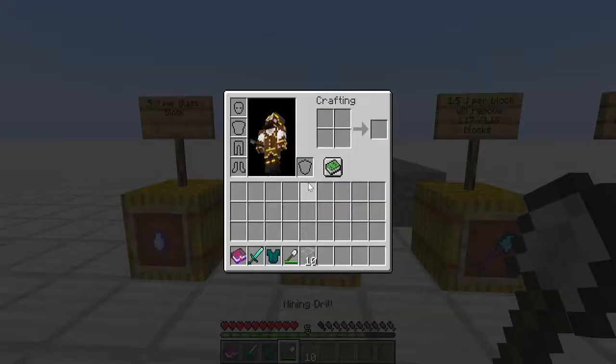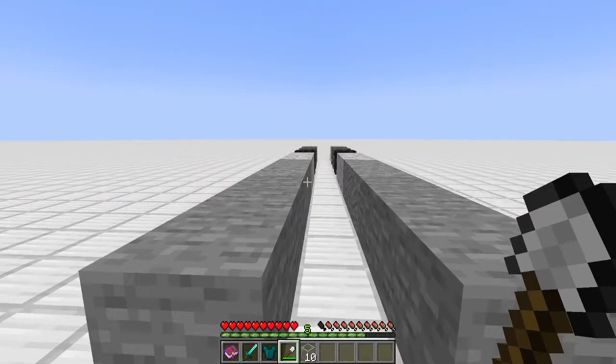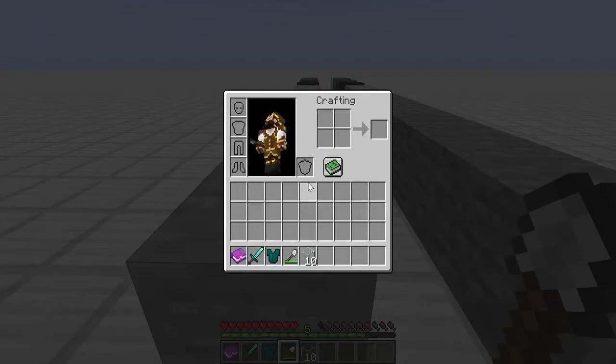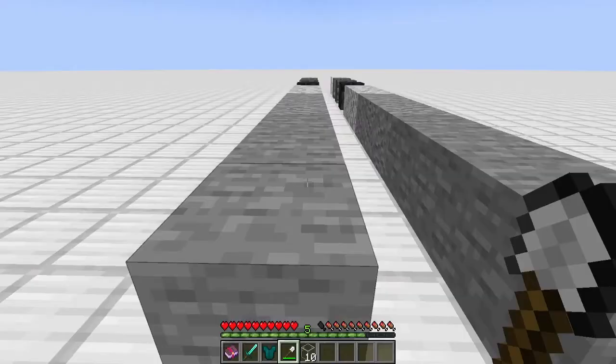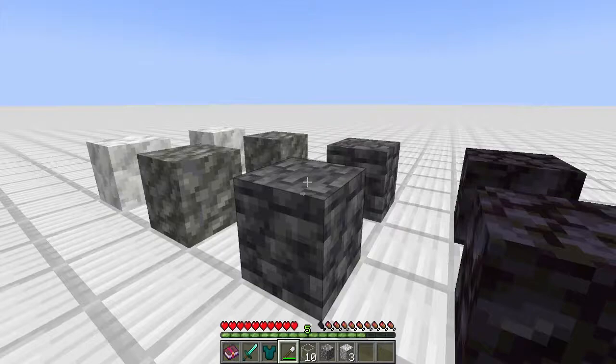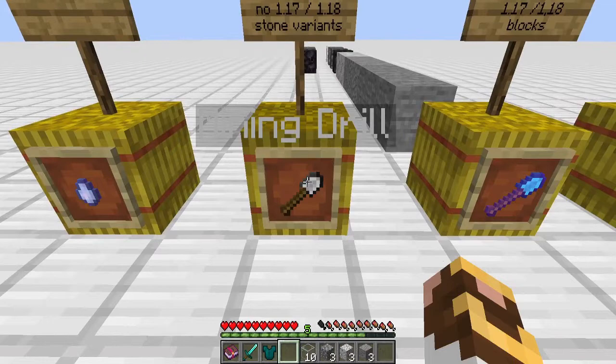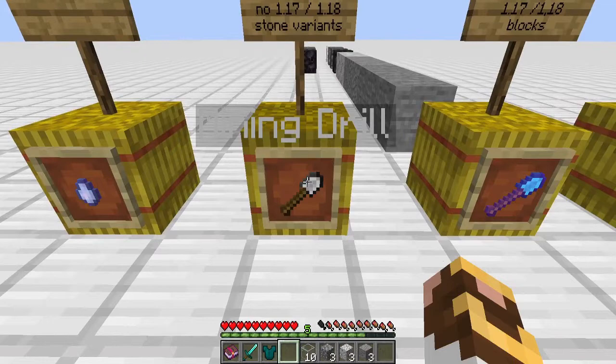Let's talk about the Mining Drill. The Mining Drill is designed to break stone and its variants. I don't believe it's going to break a number of the 1.17 or 1.18 stone variants, but the Diamond Drill will. It's half a jewel per block — stone and andesite yes, diorite no, blackstone no, deepslate no, tuff no, calcite no. These tools were created long before 1.17 and 1.18, so that may be why those variants aren't included.